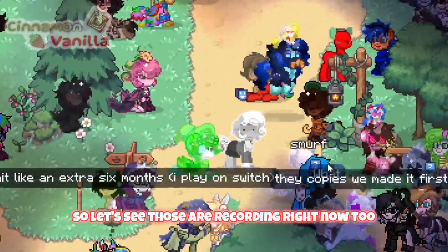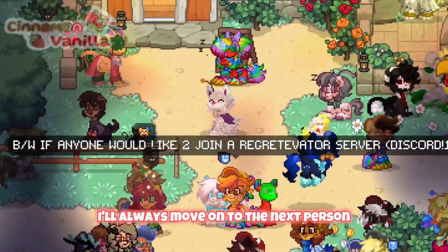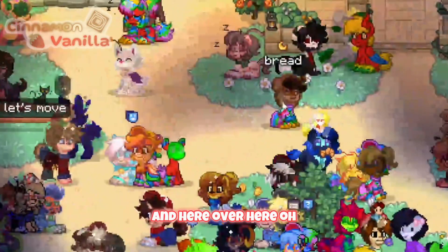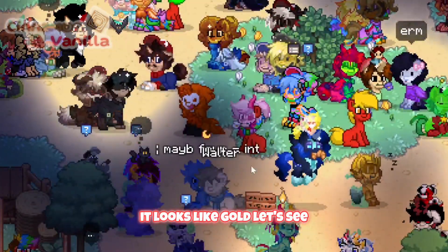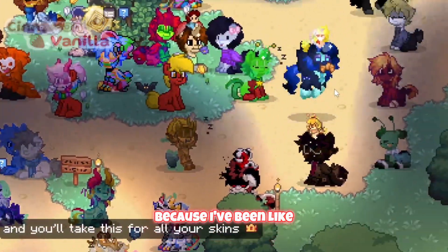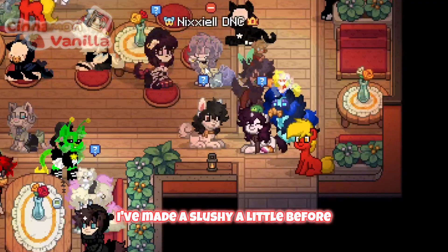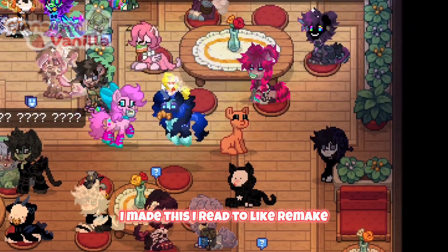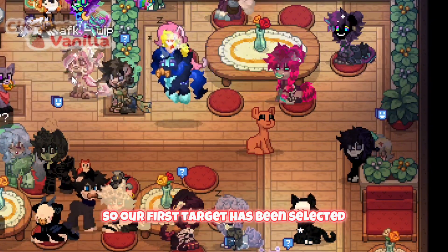I'm also recording right now, so if I start drawing someone and they leave, I'll probably move on to the next person and finish it up afterwards. Oh, that's pretty. I don't know what that is but it's really pretty — it looks like gold. This is the first time I'm really out of editor because I've been in it making multiple ones. I still need to make some more of my favorites like Cadence or Shining Armor. I've made Celestia and Luna before, but they're kind of bad — they were my first two skins. So I really need to remake them. That one is really cool. Our first target has been selected.